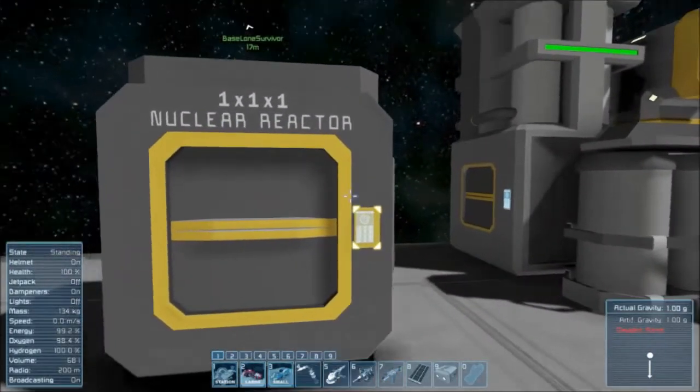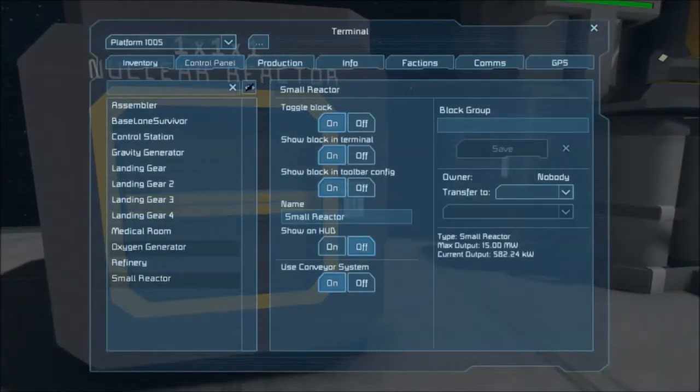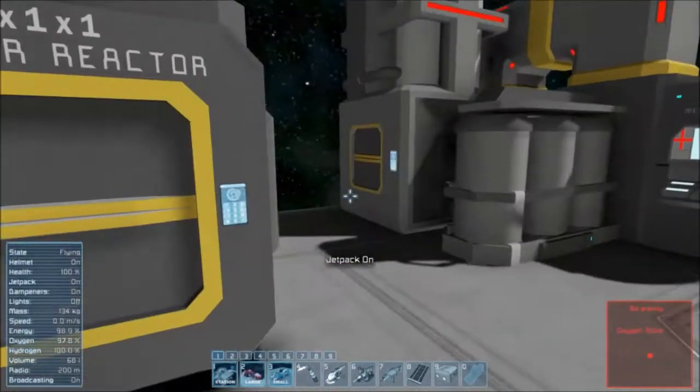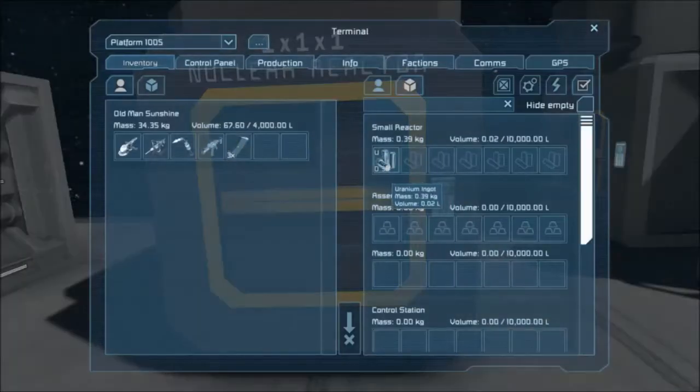First thing we're going to do: access the nuclear reactor control panel, which actually controls everything. Small reactor — turn it off. That turns on our jetpack automatically. The reason I did that: let's look inside the reactor. 0.39 kilograms of uranium — that's not a lot. If that goes, we can't make any more uranium and it's game over.